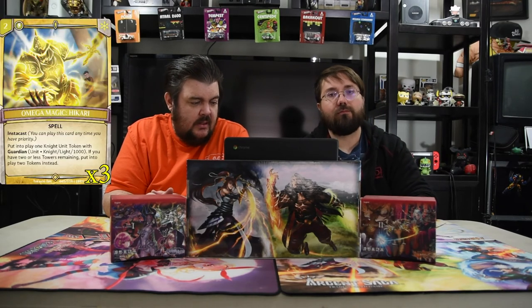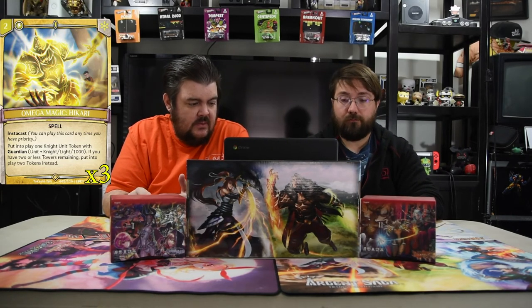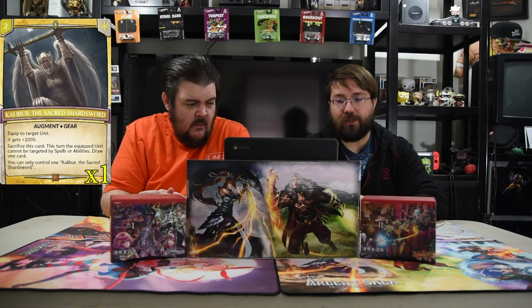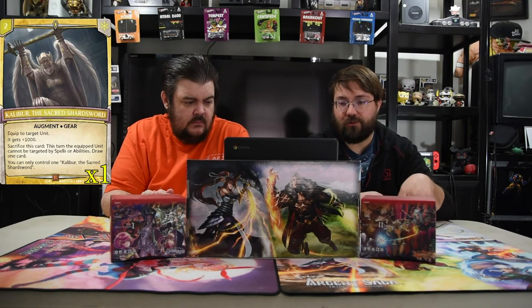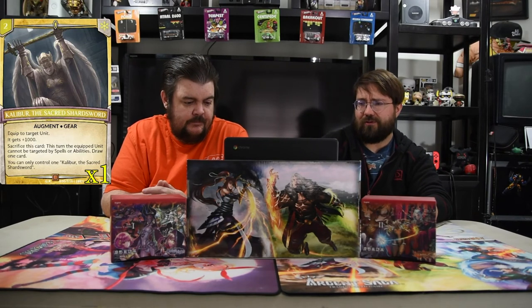Next is Omega Magic Hikari — two white or two, insta-cast white spell. Put into play one knight token unit with guardian and 1000 power, and if you have two of those towers, put two of those dudes into play instead. Very powerful — you get two guardians for two mana, which is really good. And of course we have Caliber the Sacred Sword — a two-drop gear. Equip to target unit, it gets +1000, so you can put it on your board presence without pumping it up. Sacrifice this card: the equipped unit cannot be targeted by spells or abilities this turn, and you draw a card. Helps you save your dude.